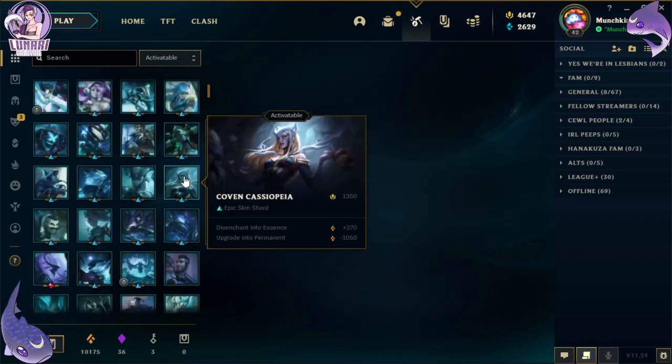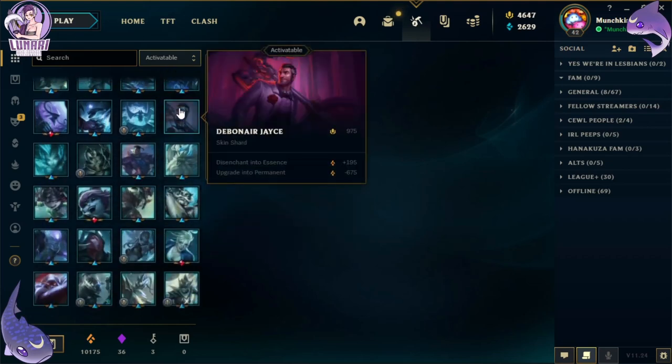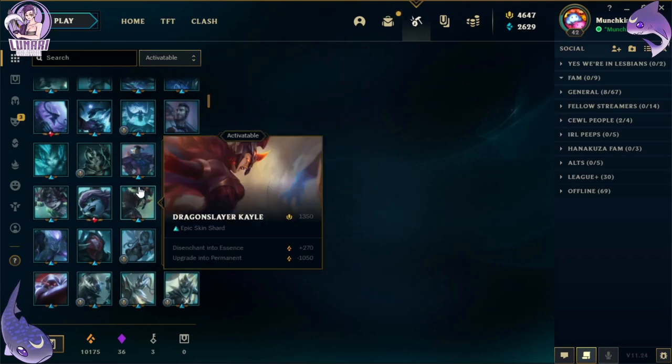As much as I love the Coven line, I should relearn how to play Cassiopeia first before activating that one.